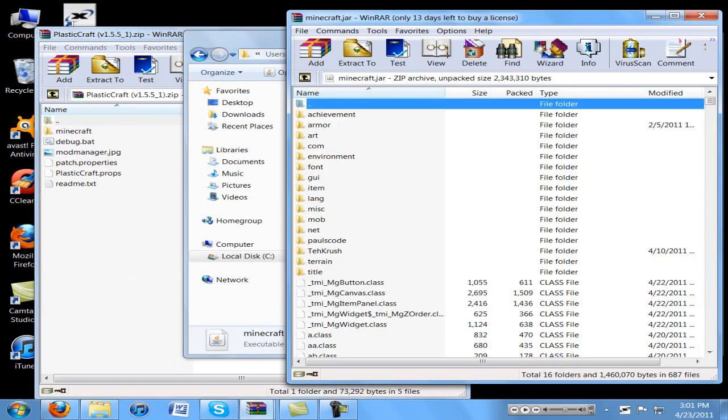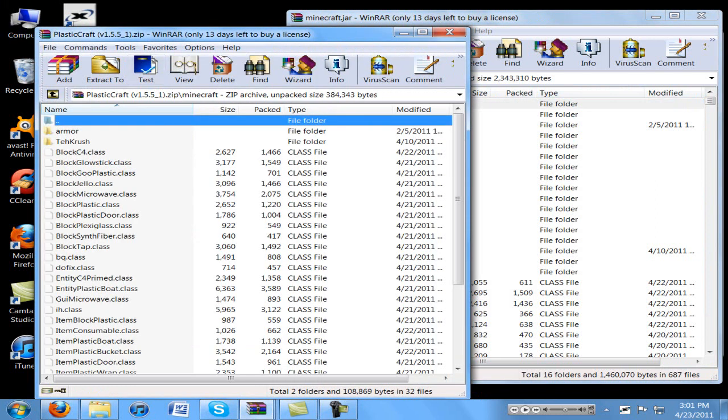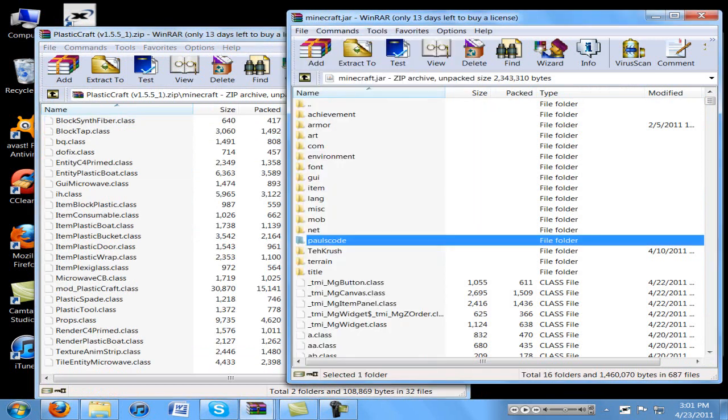You're going to open up minecraft.jar. Good. Now in here, you're going to take everything in the minecraft folder that's in the Plastic Craft zip, drag it all over into minecraft.jar, hit okay, and then you can close the dot jar.